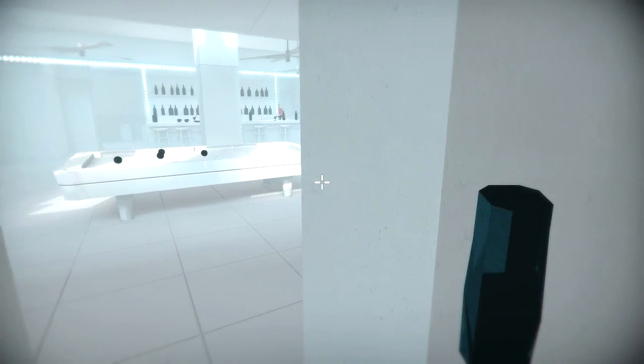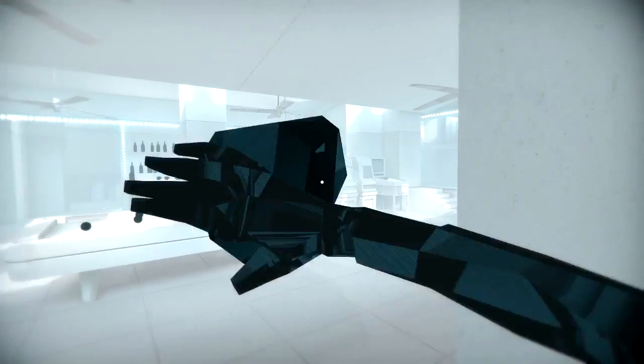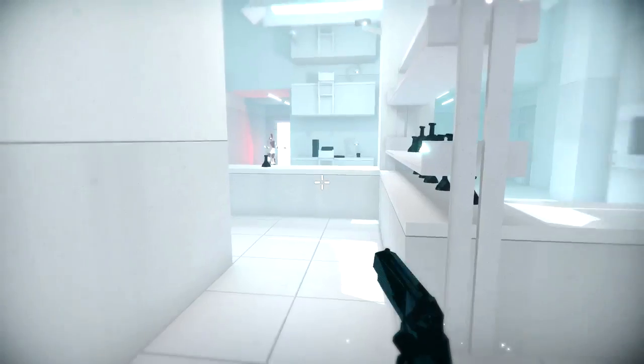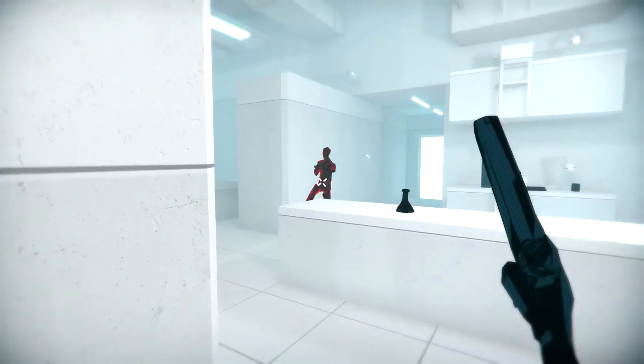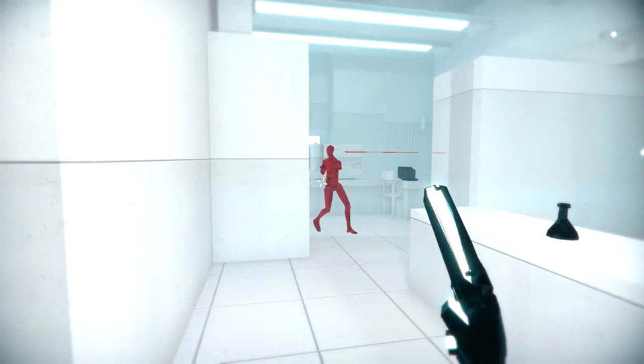A huge part of Superhot is seeing incoming bullets and maneuvering yourself to avoid them. The main problem with this in theory is that bullets are tiny and quite hard to see where they're going. Superhot uses its color scheme to help make them much more visible. The bullets themselves are black, but they leave behind a bright red trail as soon as they leave a gun. This makes them stand out against everything else in the environment, letting the player see exactly what they need to avoid.